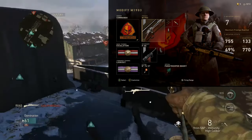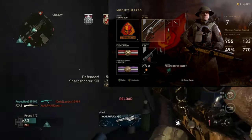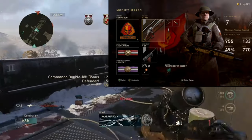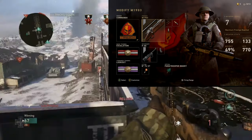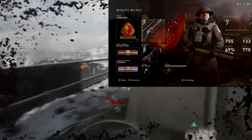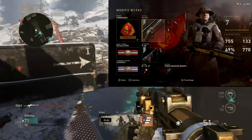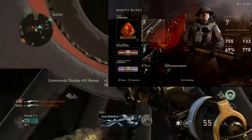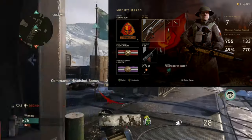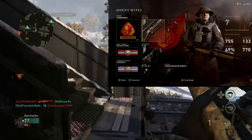For the division we're running Commando, which was the last division they ever added and was probably the best division for snipers, simply because you can run two basic trainings and it speeds up your ADS after double kills. For basic trainings, we're running Escalation, which is the best basic training if you want to snipe. After a double kill it refills your magazine — no more getting a triple kill and having to reload — and it also speeds up your ADS after kills, which is really beneficial.